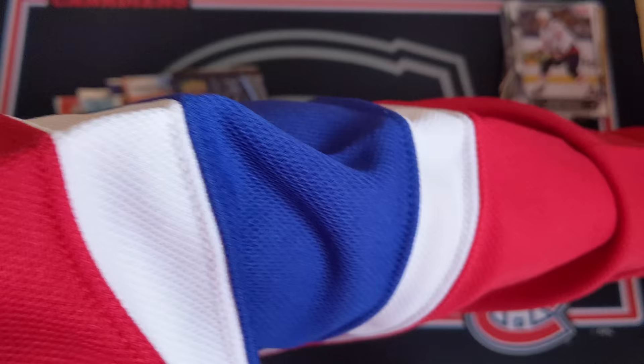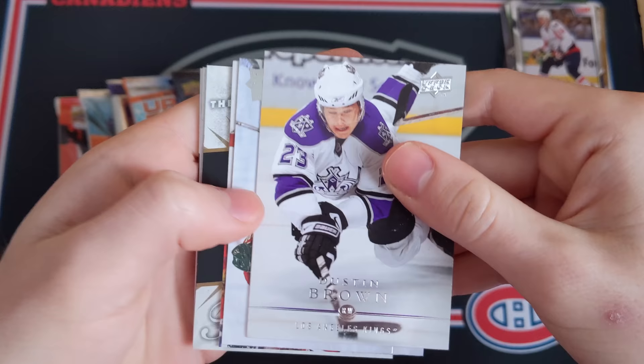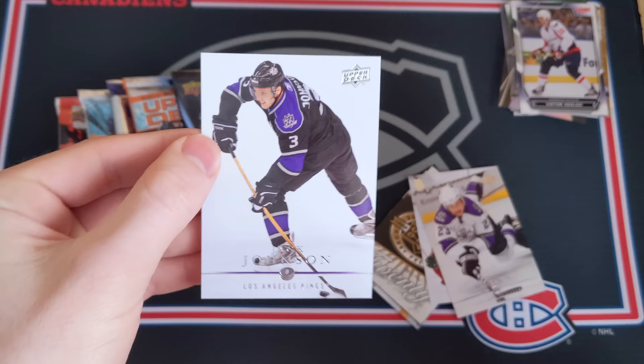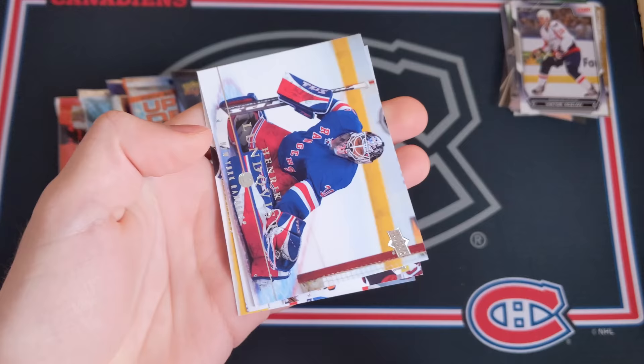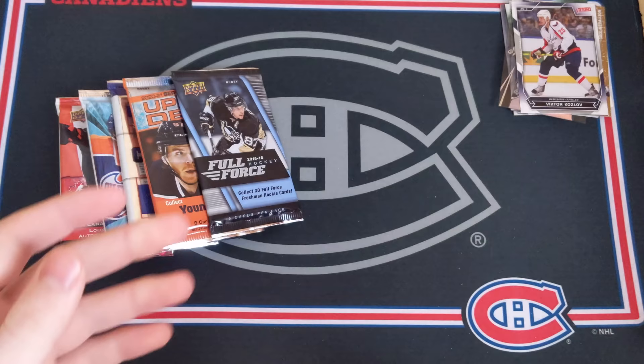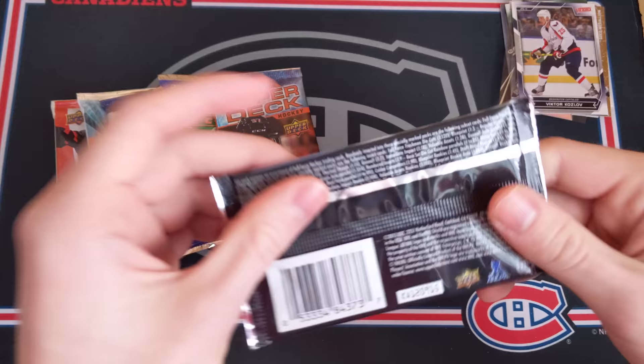08-09 Series 1 hobby - this is the Stephen Stamkos rookie year so his Young Guns is in here. We've got Dustin Brown, Pierre-Marc Bouchard, Chris Osgood, Jack Johnson base, Henrik Lundqvist, Rick DiPietro, Joe Thornton, and Paul Ranger. No Stamkos this time, all base.